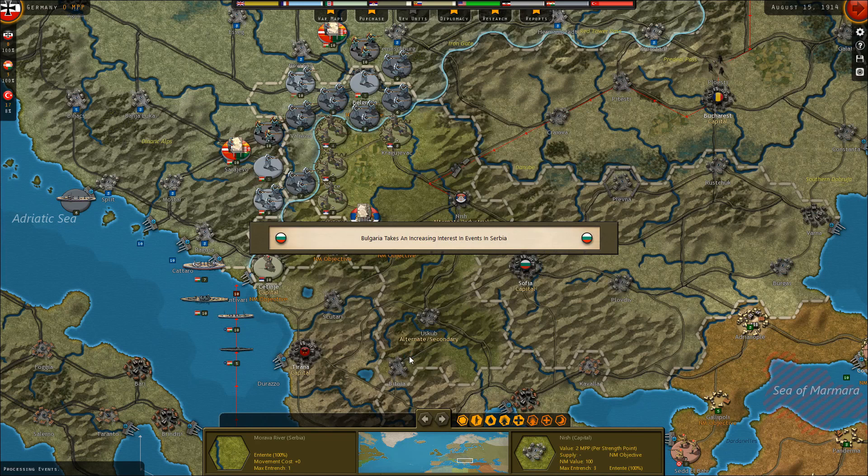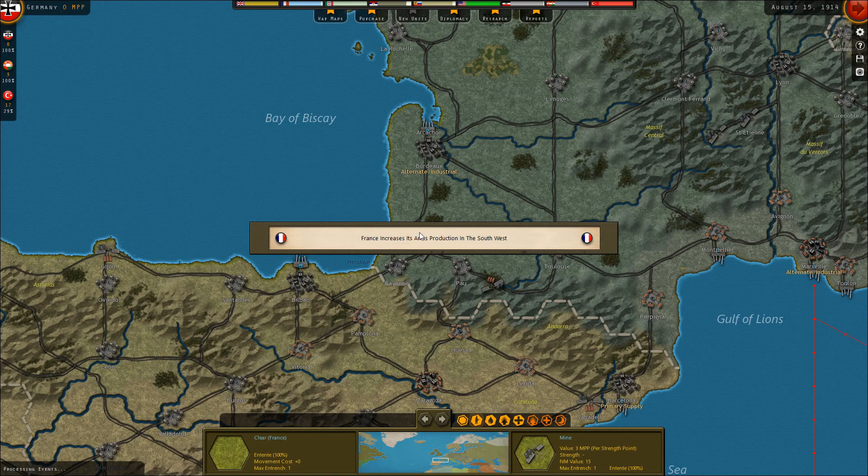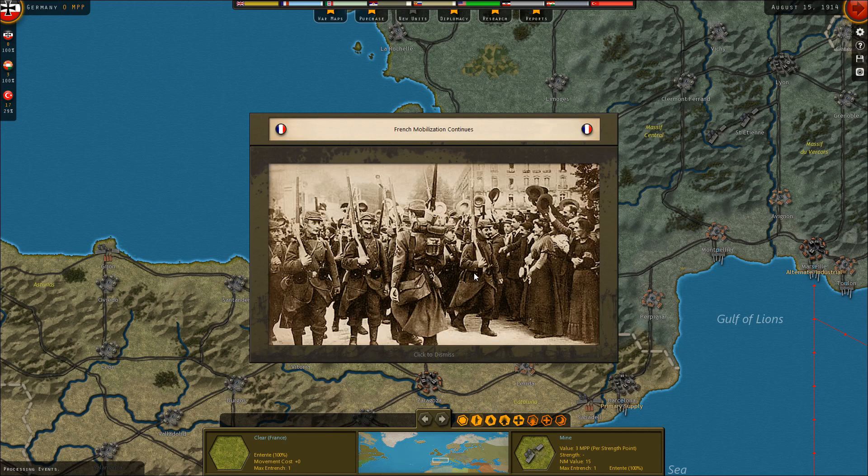Meanwhile, because of the rapid conquest of Belgrade, Bulgaria is taking an increasing interest in events in Serbia. Romania can get emboldened by Russian successes against the Austrians, while the Bulgarians can get emboldened by Austrian successes against the Serbians and can actually join the war on the Central Powers side. If we can get Bulgaria and the Ottomans to join the war, we'll potentially be able to split the Serbians off from Russian support. Two more countries joining the war would be incredibly useful.